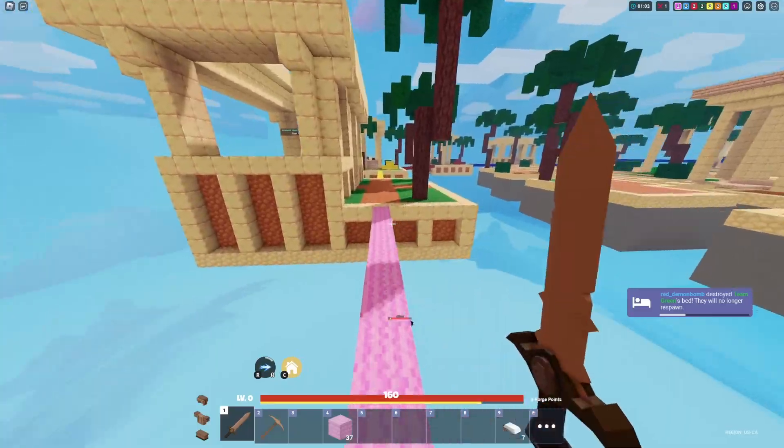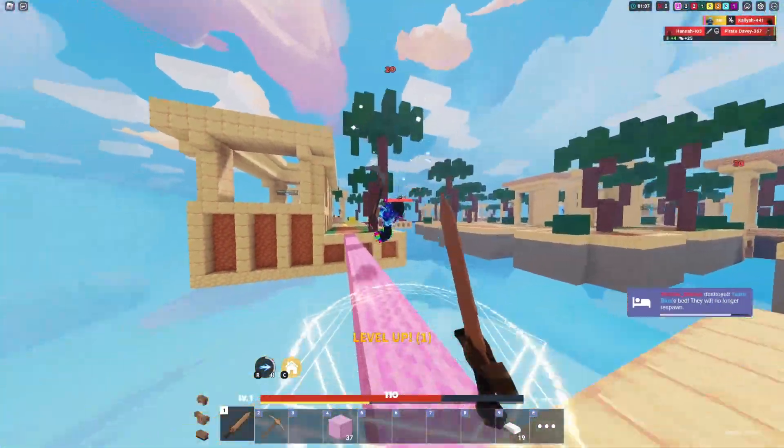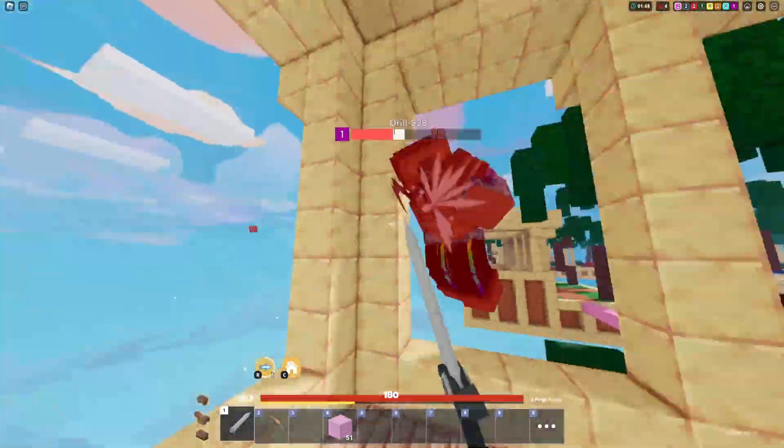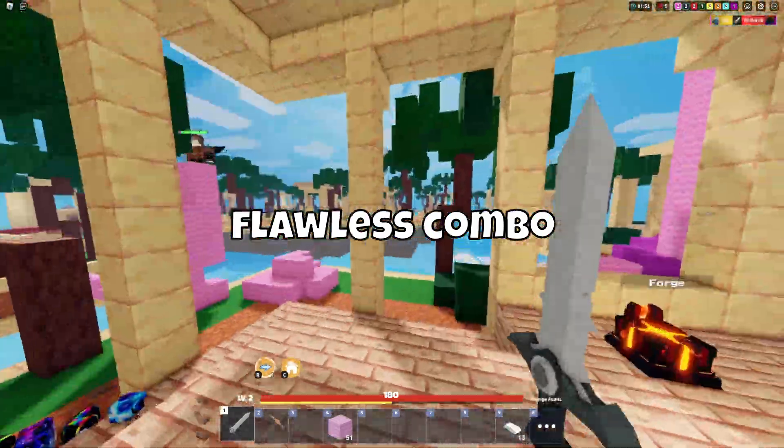Electra's kit ability allows her to dash forward about 5 blocks while dealing damage to nearby enemies. Anyone within a 5 block radius will receive 15 damage and be hit with the zapped effect for 8 seconds. Electra can dash up to 2 times in a row and it takes 8 seconds to recharge 1 dash.